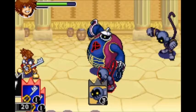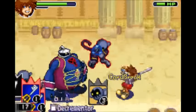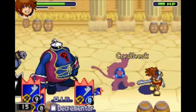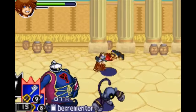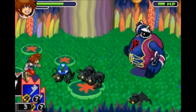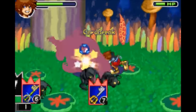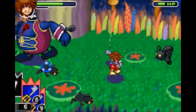Next is the Screw Diver, which gives you Decrement. It decreases the value of all of your cards by 1. The best use I have found for this is turning all your 1 cards into 0s. Next is the Aqua Tank, which gives you Auto Reload. It makes it so the second you run out of cards, it will instantly reload you.